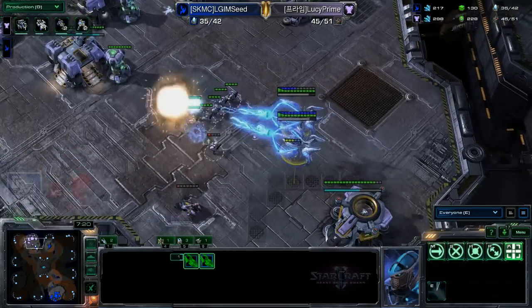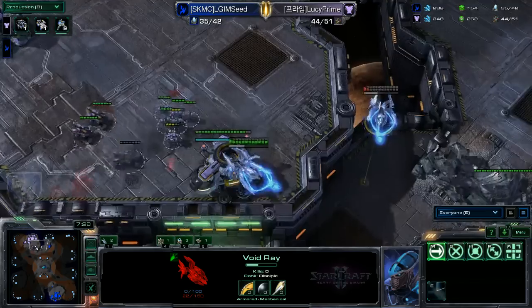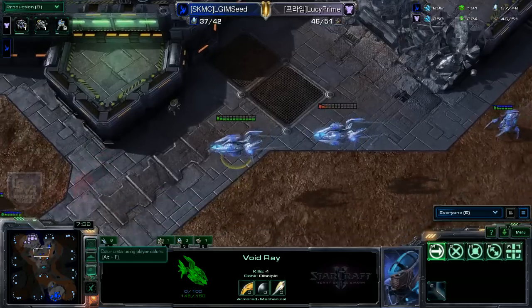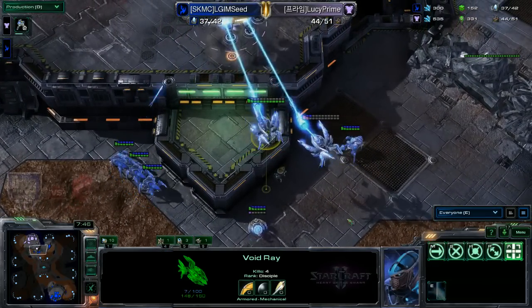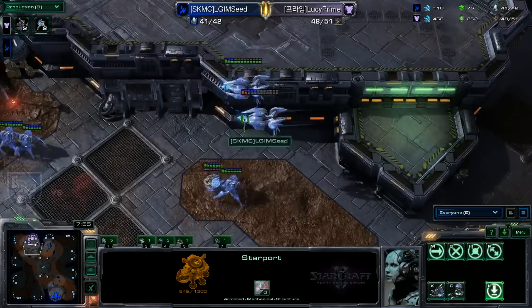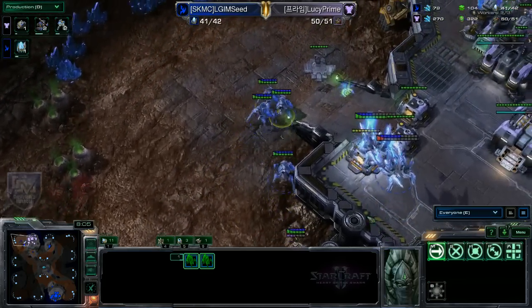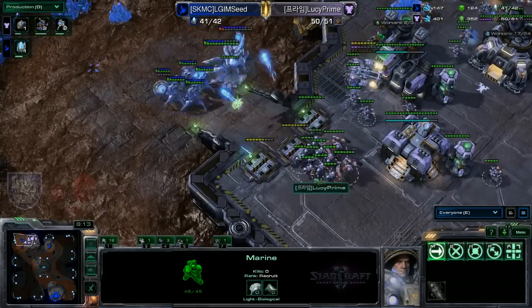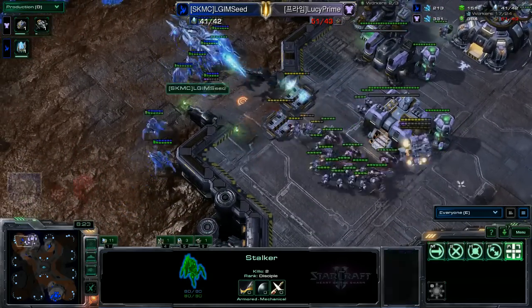Two void rays are now in MarineKing's main base. All he has is about seven marines — is that going to be enough? He's trying to focus down one void ray and kill the Medivac. Seed has good control, pulling the void ray back before losing it. MarineKing is 37 supply to 46 — neither player has expanded. This is a very all-in build from Seed, forcing MarineKing to lift his starport so no vikings can be built. MarineKing has no bunker, and these void rays are doing a lot of damage.